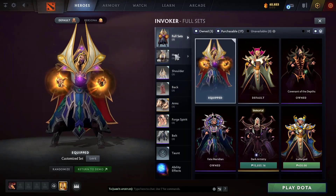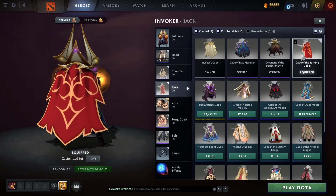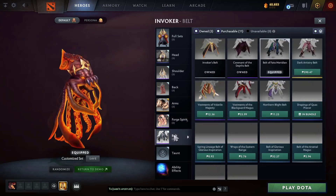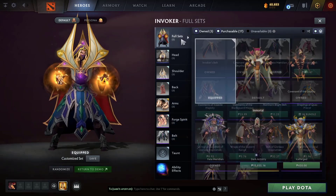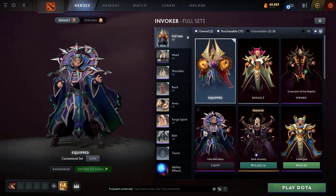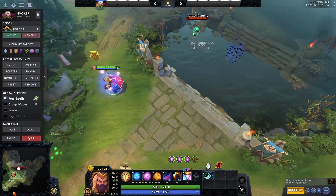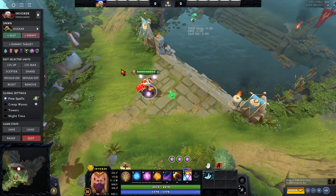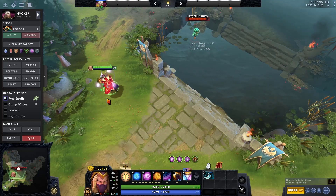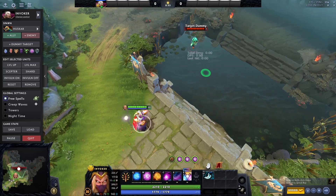Next up is my Invoker mixed set — headpiece and 10-year anniversary HGP back, with a not-tradable red cape. I like this cape because it's red. The arms are from a Spirit Cache and the belt is from a different Collector's Cache. Look how unique that is — there are a lot of colors but it looks really good. It doesn't ruin the other items because the colors suit well; the combination is just really good.